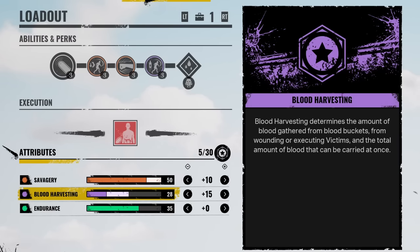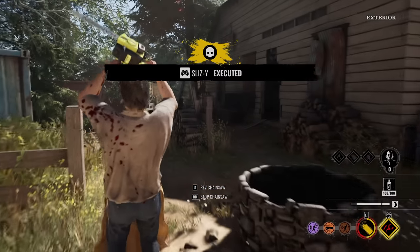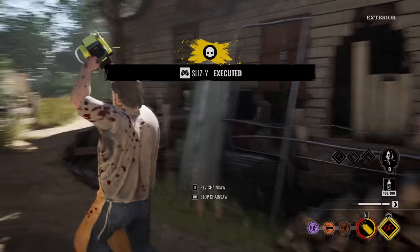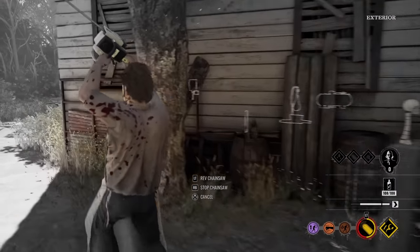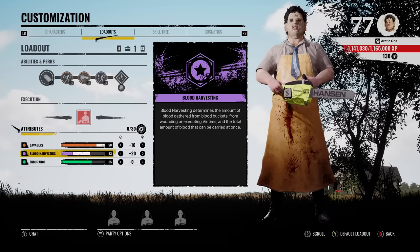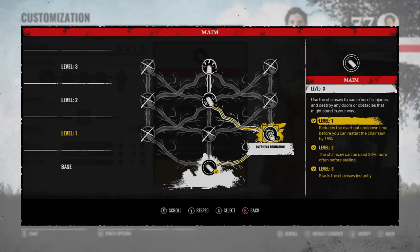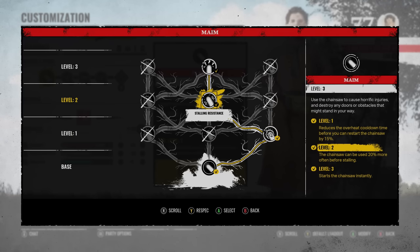But if you put points in and have 30 or above — around 33 — and you get your first kill, that'll actually fill up your blood vial from just one kill. Not only that, your blood vial capacity will be over 100, so if you need to feed Grandpa, you can give him that 100 blood and level him up once. So put your remaining points into Blood Harvesting — it's better than none.